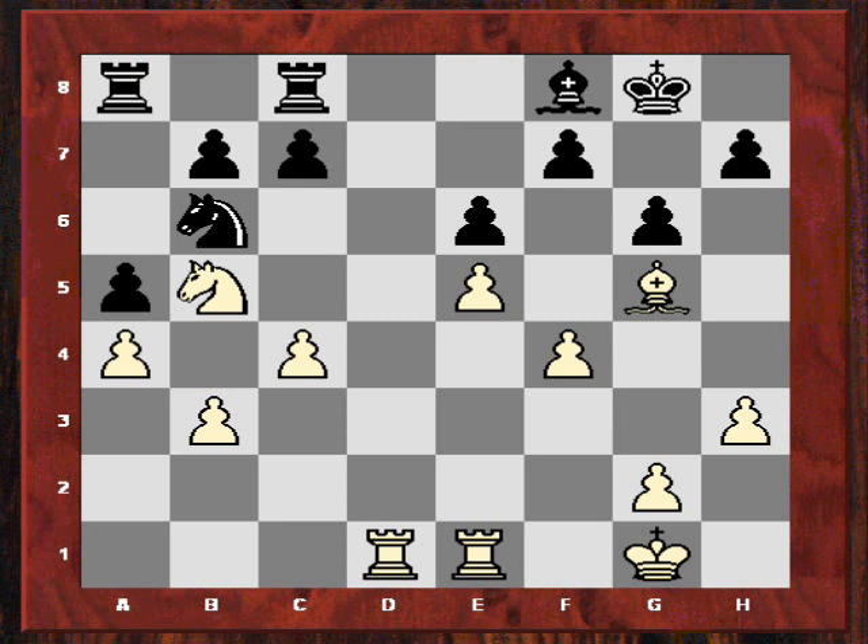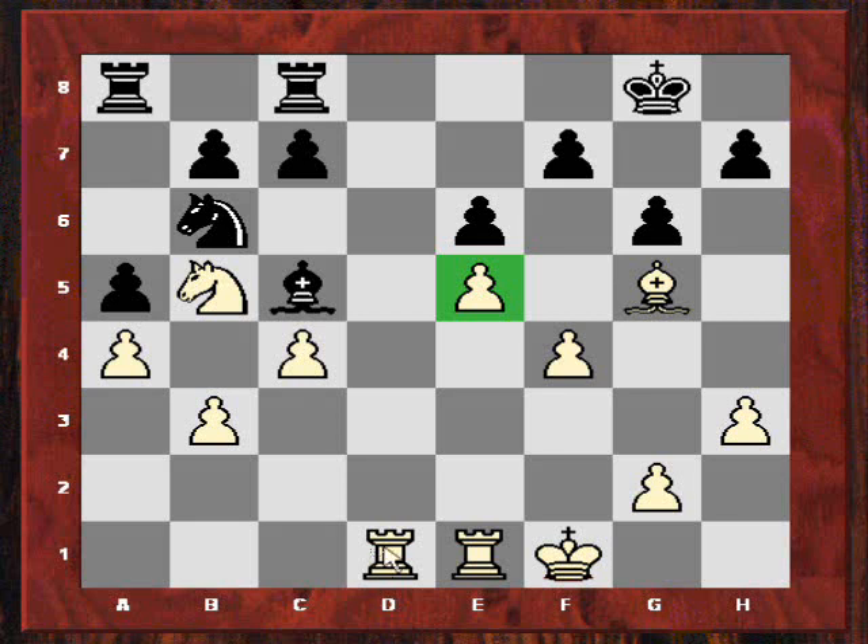Black is in a bit of trouble. Look at this possession of the d-file - it all seems to have fallen apart since white had this advanced pawn, and these other trump cards started sprouting as a result. After Bc5 check, Kf1, white has several trump cards: this advanced pawn, rook possession of the d-file, this knight which is difficult to dislodge without weakening d6, and this bishop lying on d8.